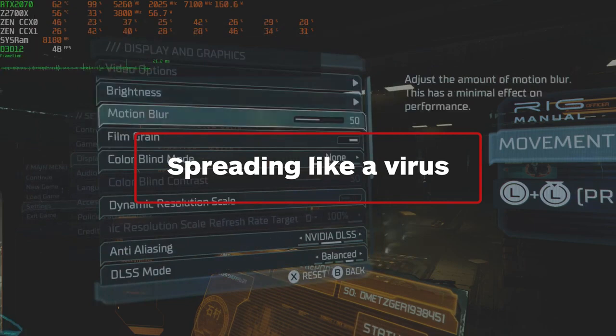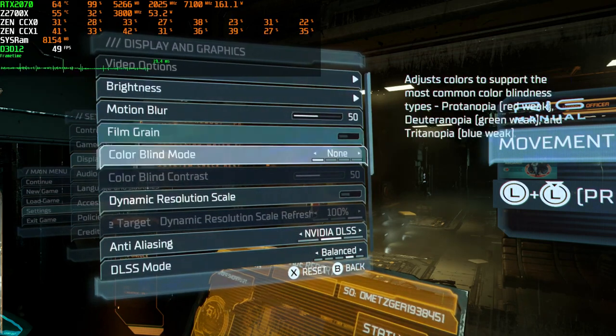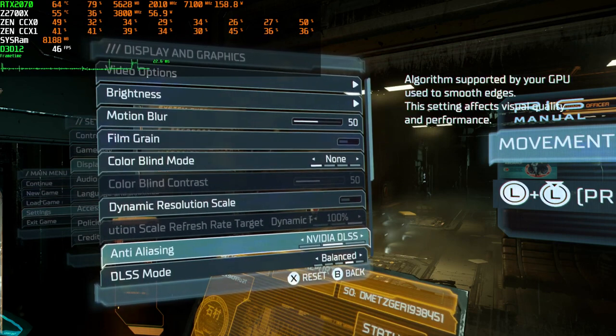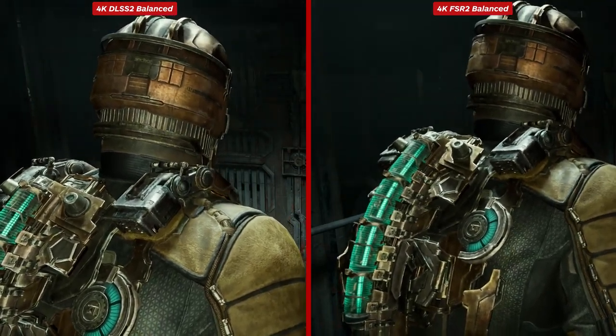Moving on to PC, we get a choice of options to improve image quality and performance: DLSS 2, FSR 2, and obviously base TAA, with the reconstruction netting you around 50% in like-for-like examples — so if you've got it, turn it on. Of the two reconstruction techniques, DLSS 2 is better, although neither of them are quite as good as TAA at 4K.